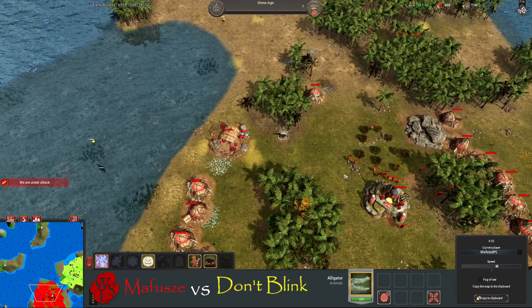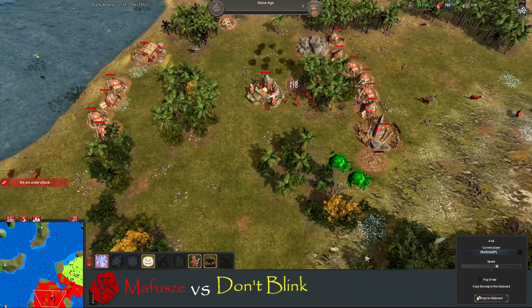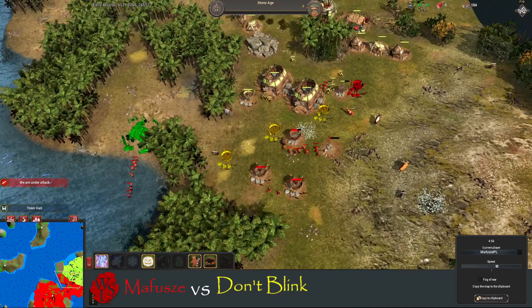Looks like he's going warriors — he's going warriors. He needs to deal with this ball but doesn't realize — oh, here we go, the first alligator has been triggered. No kills though, that's good. He managed to save his workers. We've got some upgrades going here, looks like armor first.